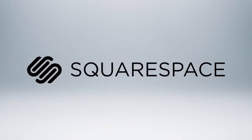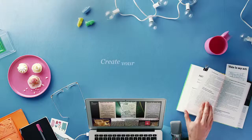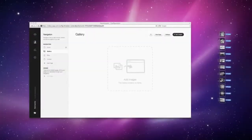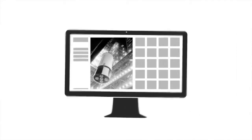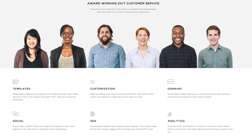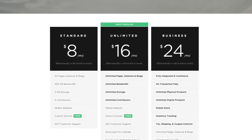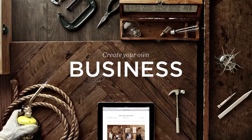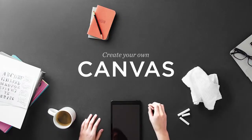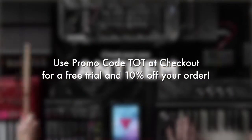That was our review of South Park the Stick of Truth. Before I get out of here, I want to take a quick moment to thank the people over at Squarespace for helping make today's video possible. Squarespace is one of the simplest and fastest ways to make your own website. They've got drag-and-drop functionality, and everything is automatically optimized to look good no matter what device you're using — whether it's your laptop, desktop, or smartphone. They've got a great support staff working out of New York, available 24/7, and pricing starts as low as $8 a month with a free domain if you sign up for a year. Squarespace is giving our fans a free trial with no credit card required, plus 10% off your order if you decide to keep using it. All you've got to do is use the promo code TOT at checkout.